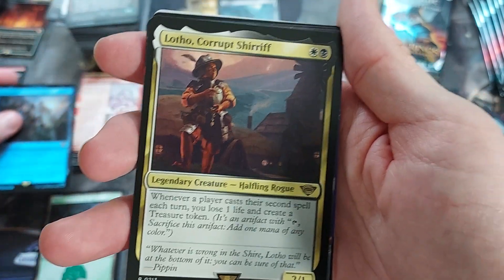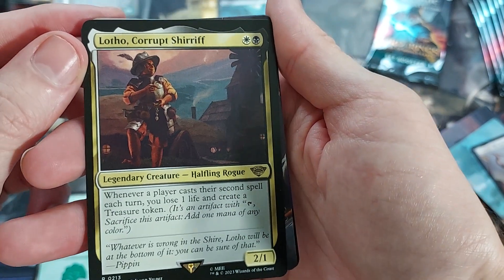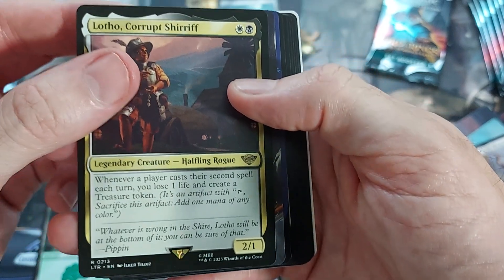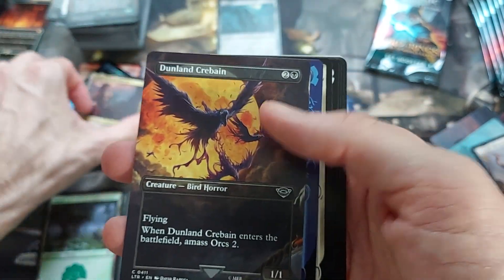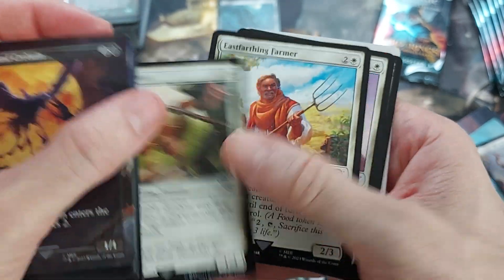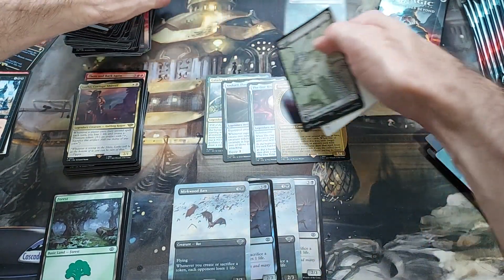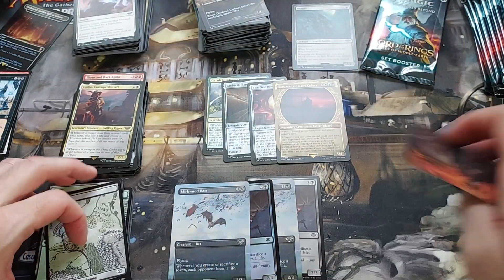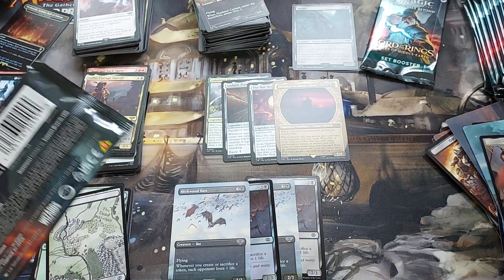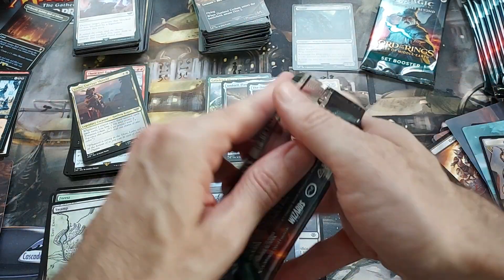Lotho — oh, this is a good one too, this is a decent hit. I thought this guy was alright — just kind of little stacks that drain your opponent and create treasures over time. Tend to love those in group games and stuff. Butter, Burr, Bree, and Keeper. Stacks getting too big. We only got one Nazgul but lots of Mirkwood Bats. Oh, that's another signed one — I'll put that with the foils. Well, we did get the One Ring already, so that kind of makes this box at least half decent.